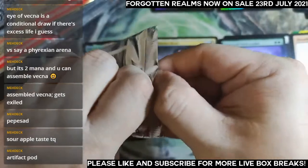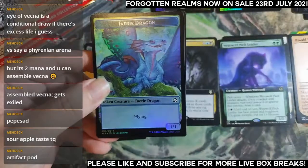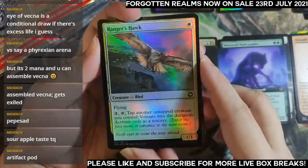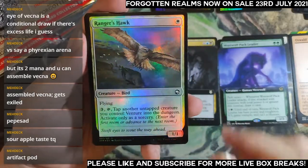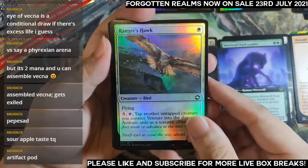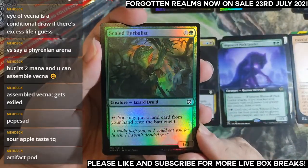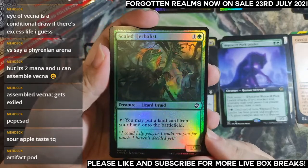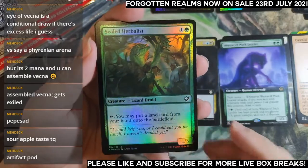Next pack. Fairy dragon, Ranger's Hawk — tap another creature to venture into the dungeon. Kind of expensive — I tried playing with this in a black-white dungeon deck and it just feels too slow. You have to tap a creature and pay three mana, very very slow. Put a land from your hand into the battlefield — powerful ramp since it's a permanent ramp every turn.